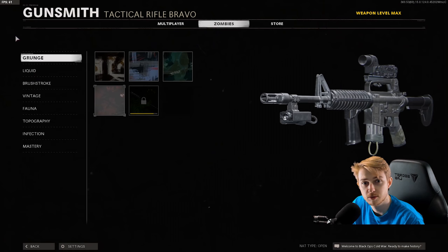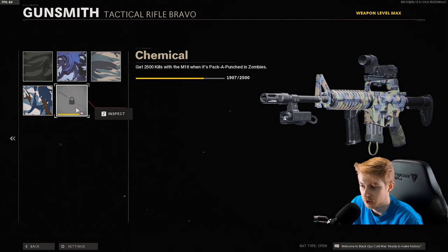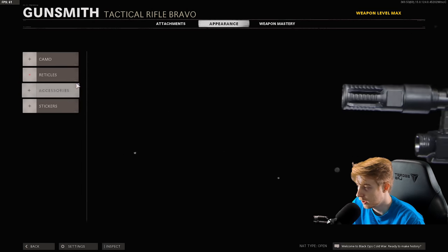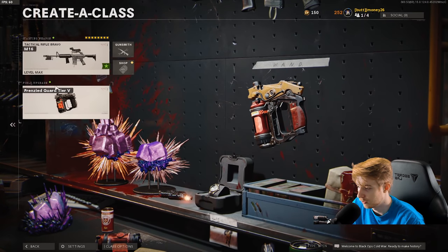Really quick, this is our camo progress for the M16. We actually have a little bit more than just crits to do today. I'm gonna get a few hundred more kills, a thousand crits, and 600 kills while this thing's pack-a-punched. Everything else is done. We're not gonna have a camo on it — I wanna see what it looks like pack-a-punched.